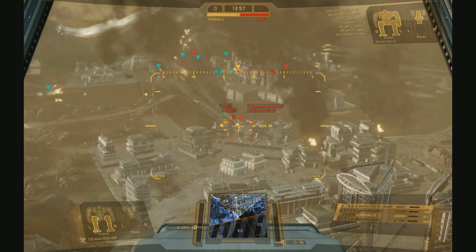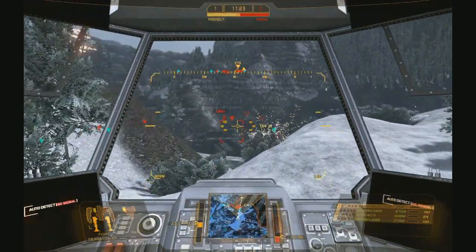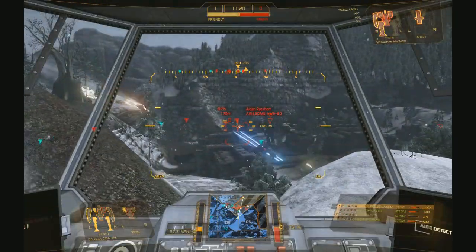Now let's do a quick overview of the weapons you have to work with. These are all on your torso, so you only have to work with one crosshair to fire. You should put these in 3 weapon groups.